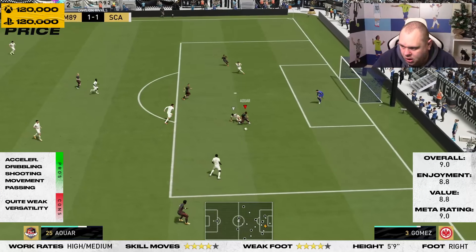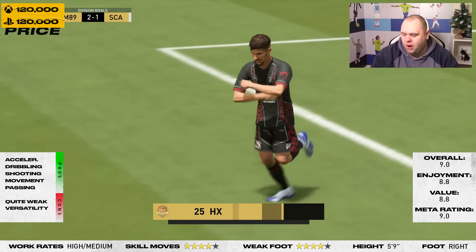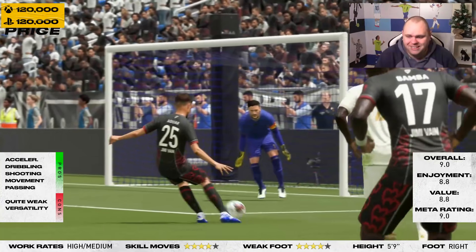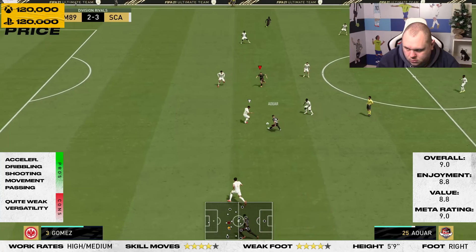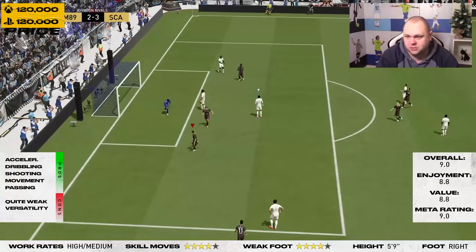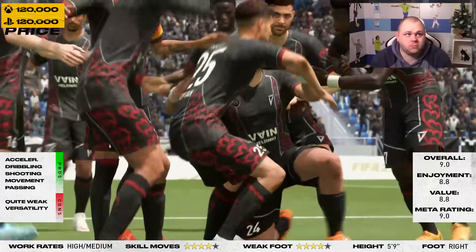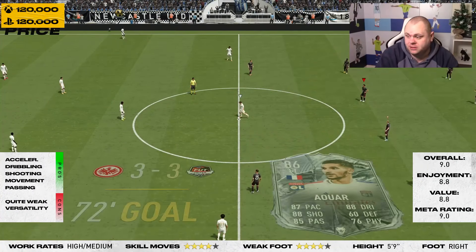What a touch — go on! Exquisite! I am finding him in space a lot. His technique is literally incredible. That chip was pretty spectacular. I went for the finesse — check for Awa! You see the ball control as well, always in control. He's quick on the dribble, quick with his feet, and has a good finish. This guy's a CAM — a great, great CAM.